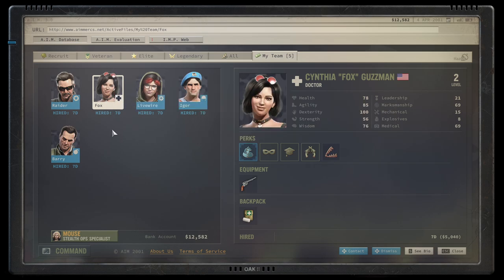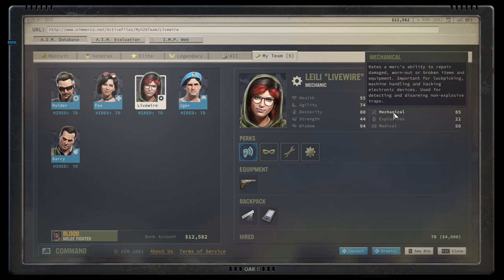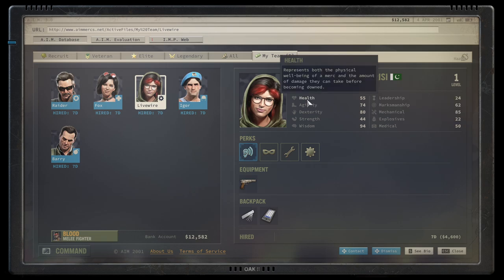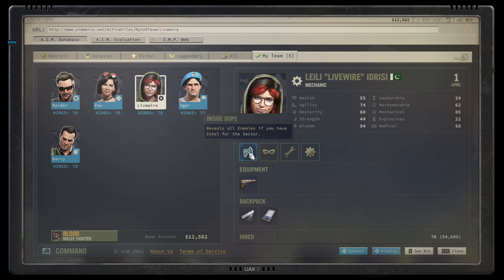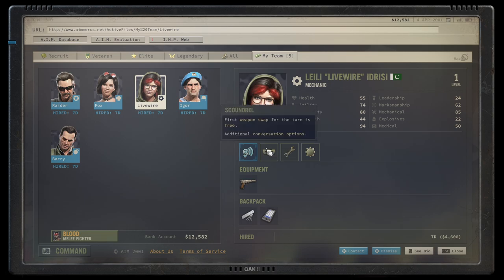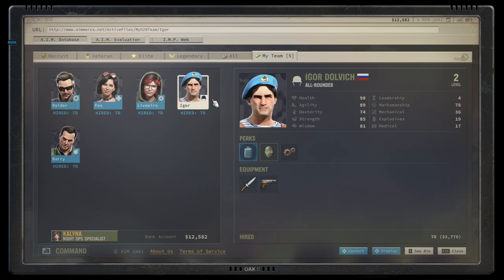Fox serves as both fighter and doctor. Livewire is your dedicated mechanic — she repairs and modifies your guns and handles mechanical incidents. She's also a decent doctor. Her special perk visualizes enemies you have intel on in the sector, effectively replacing line of sight, which is very powerful. She's also a scoundrel, which adds additional conversation options. She is quite squishy though, so protect her. Igor is your damage dealer — replaceable if needed, but cheap and effective.